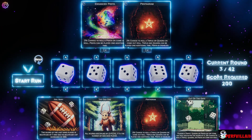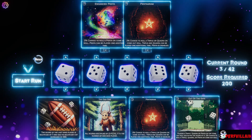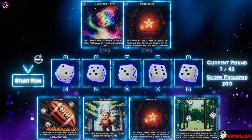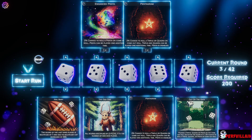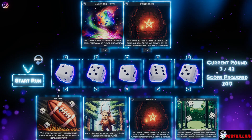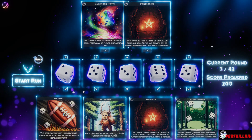All right, so what do we have now out of the gate? Two percent chance to roll a triple or quadra on come-out roll — actually, that's okay. The odd one — on come-out roll, so I can grab that one. A two is multiplied by seven — actually, that's pretty good too.